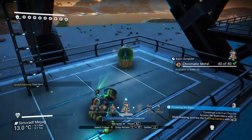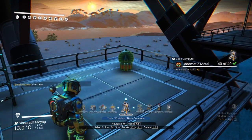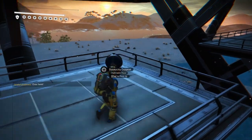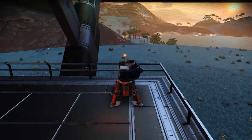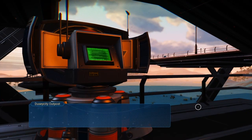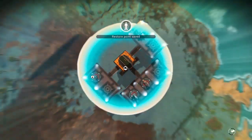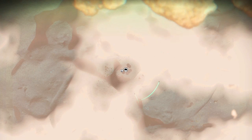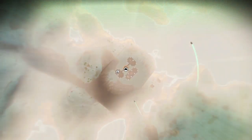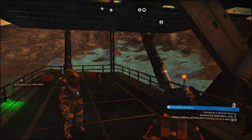They've moved the build button from X to R2, and I think the reason is because now you can use your jetpack to fly around while doing base building, so it does make sense. You claim your base as you normally do - you do get some extra features from the base computer after you've built some sort of base, which I'll show you towards the end of this mini tutorial.